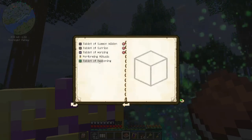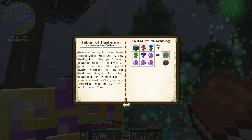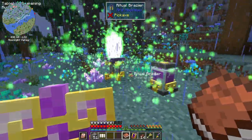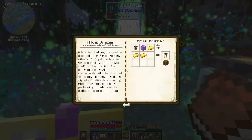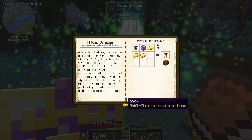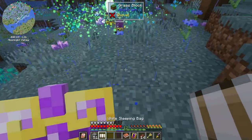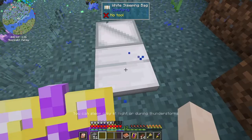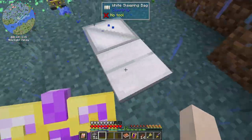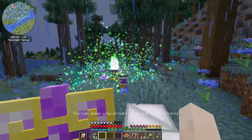Okay — the Tablet of Awakening: 'budding amethyst into amethyst columns.' I don't know why it's not working. That's made me very sad because I wanted to get some amethyst so I could quit using up all my lapis making source gems. I have used quite a bit of lapis. This is just not working.